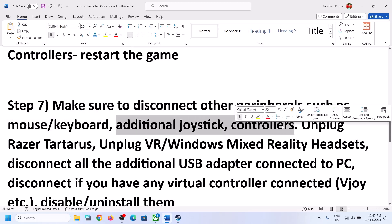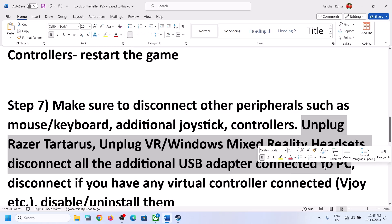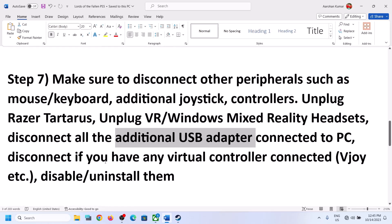If you have an additional controller connected to the computer, disconnect it. Also, if you have VR devices, Windows Mixed Reality headsets, or any other USB devices you're not using — like pedals, steering wheels — disconnect all additional USB adapters or external devices connected to the computer, then launch the game and check the controller.